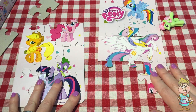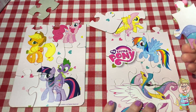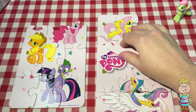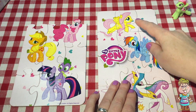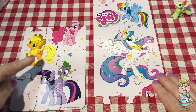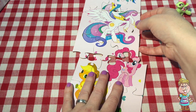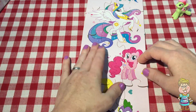And let's see — this would be part of Princess Celestia's tail. And there's another part of it. And then that piece would go right here. So we have Fluttershy, Rainbow Dash, Princess Celestia, Applejack, Twilight Sparkle, Spike. And who's this last pony that we're trying to put together? Pinkie Pie. There we go.